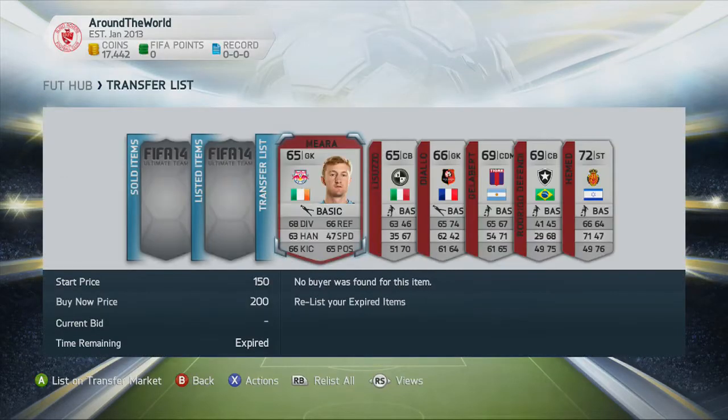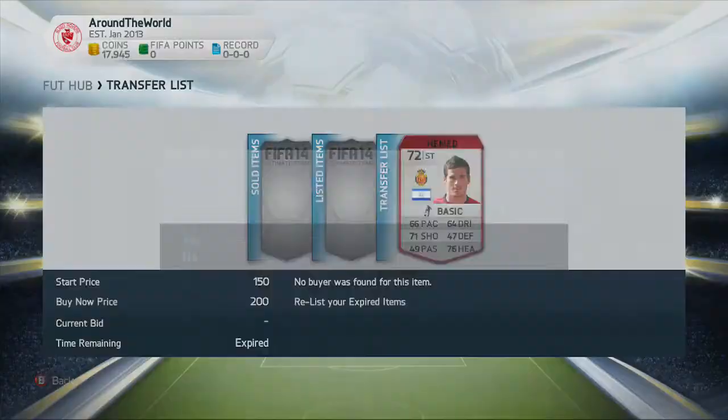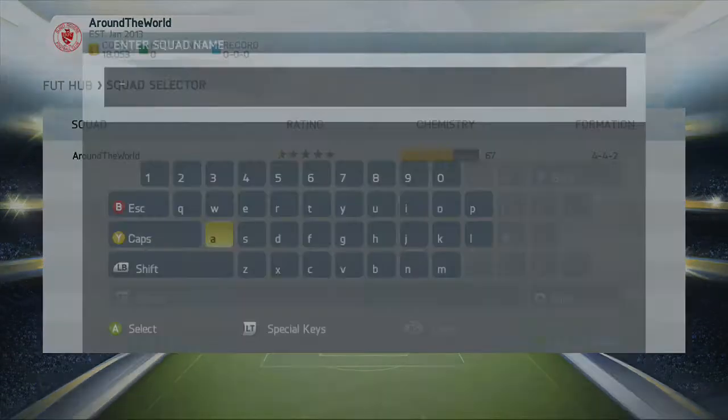We're all good and done now. We're just going to quickly quick sell all these silver players, like I said in the last episode, just get enough coins - basically 18k now - to go and build ourselves a squad.